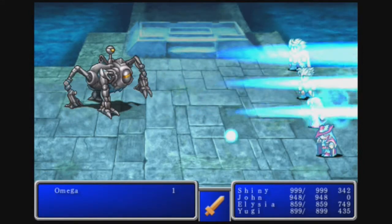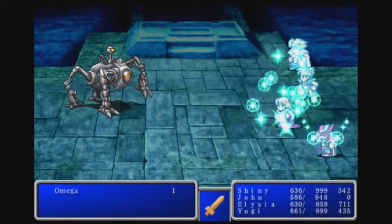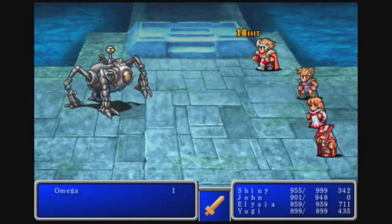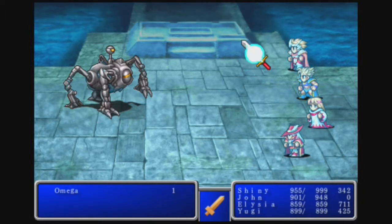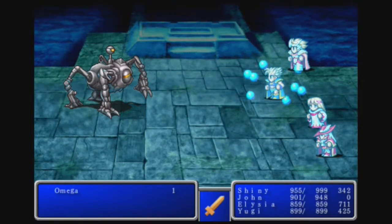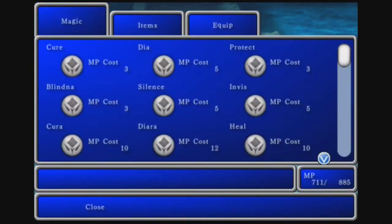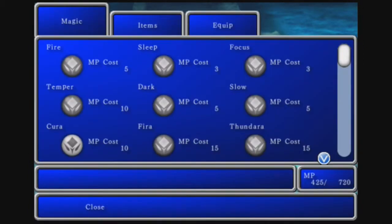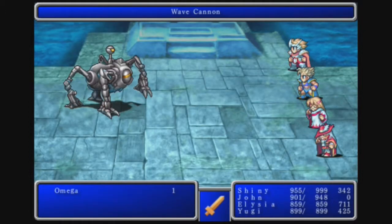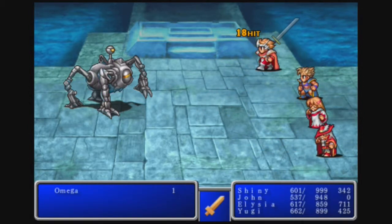Wave Cannon — the Healaga will offset that. He should be close to dying. 2,000 per attack now — he has, I believe, 35,000 health. Buffing up with Giant's Gloves, getting a Healaga going, and Temper on Shiny again. Wave Cannon again — Elysia just keeps having to offset it every single turn. Let's both attack, use a Healaga, and now get a Haste on John.